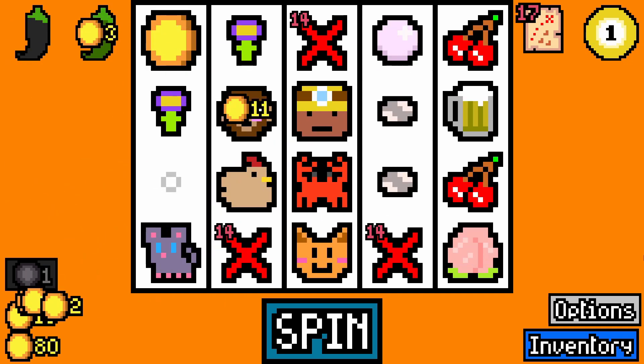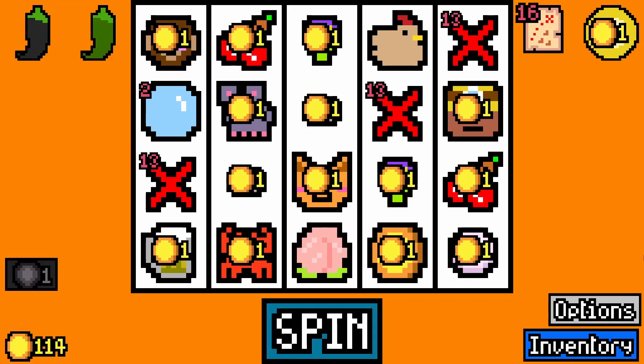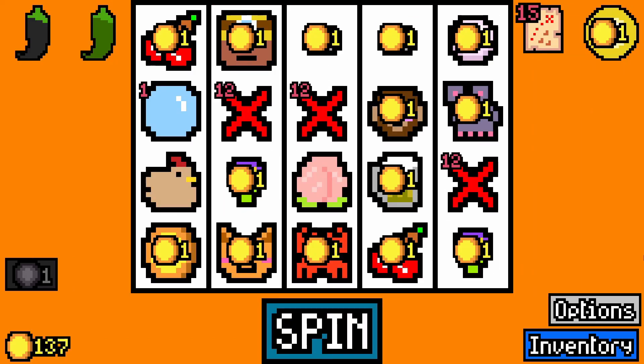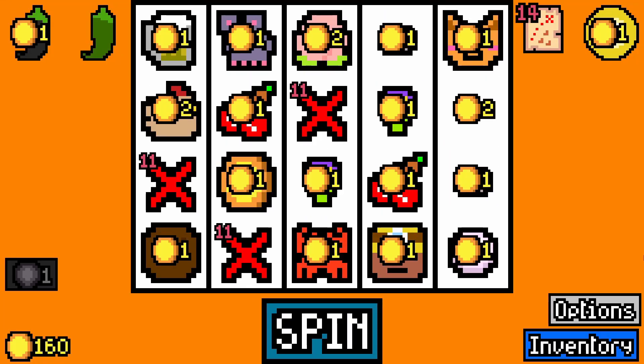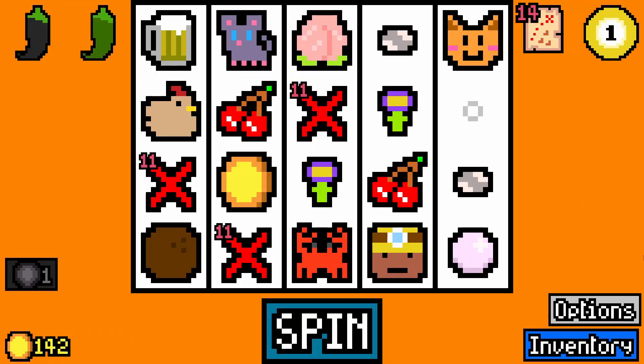A peach is fine. A bobble is a temporary two-coiner — I don't want any of those. We've got a full-on chicken now, we need to be careful with that. Another coconut. In fact, I may get rid of the chicken.